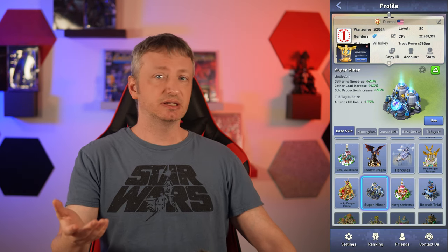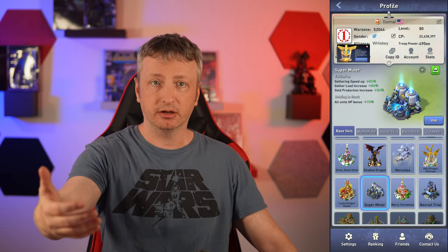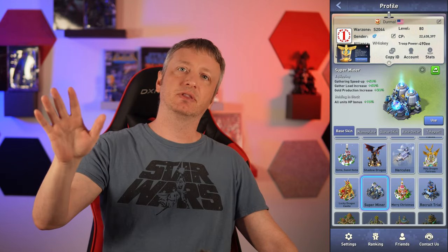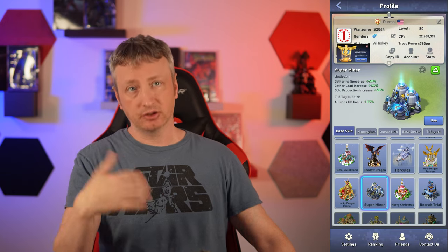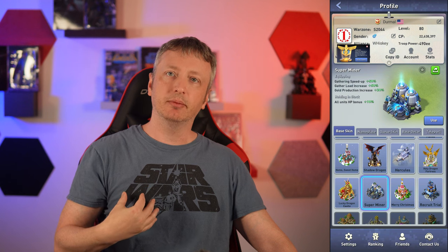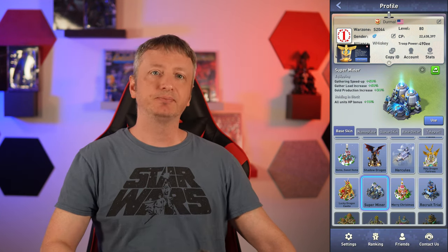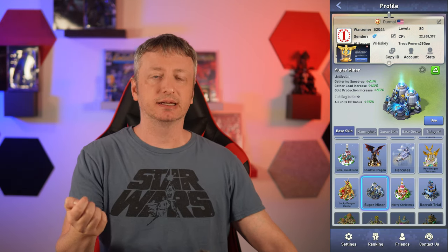In order to get the benefits of this skin on your march, put it on and go to your resource tile. Once you land there, you can take it off. When it's time to bring your march back in, put the skin back on again, let your folks return home, and once they're home you can switch off to something else. The Super Miner is a game changer for most players, and I really like that skin.